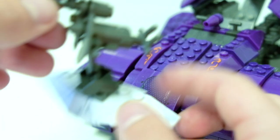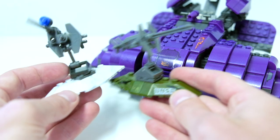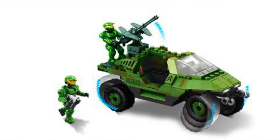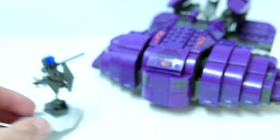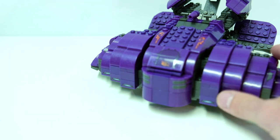Then we got the UNSC turret — this is a gauss turret, and it's pretty clever that they included this. We got the original green turret with the chopper, but then they innovated by adding the gauss. This is a sort of reflection of the time, because the gauss hog was included as a step up from the warthog and included this gauss cannon. Now we've got the gauss cannon in a little blue light form on an arctic base to sort of match the arctic theme, because we had a lot of arctic sets at the time. The wraith could have been standalone, but it's nice that they integrated it into the arctic theme by adding this little base plate as well.